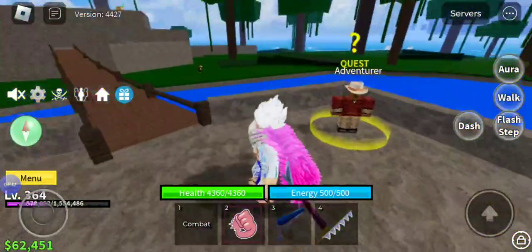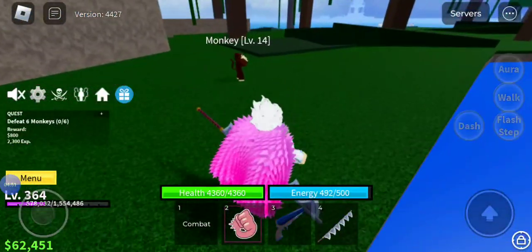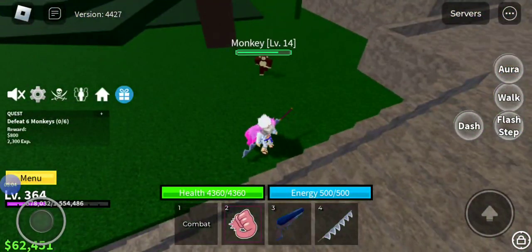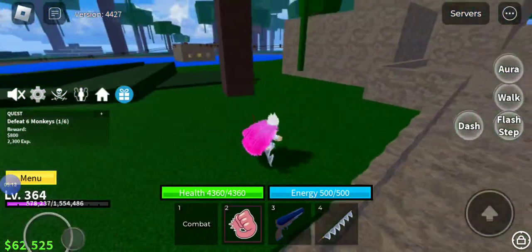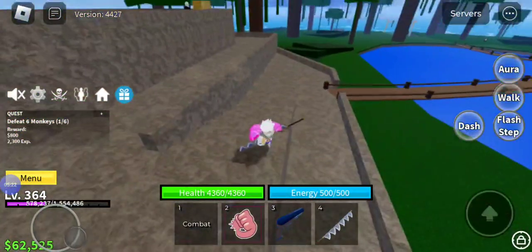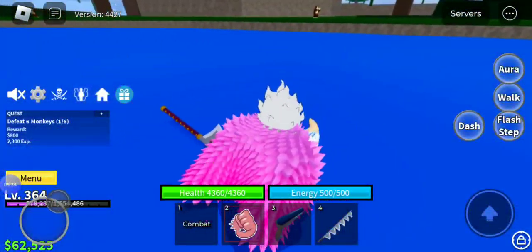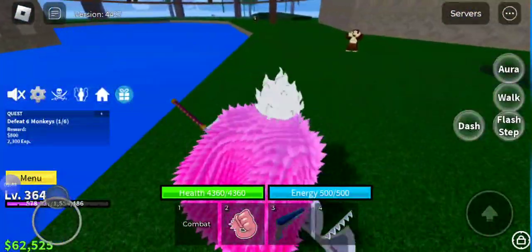I still have Combat — I need to learn Dark Step but I barely have money. Rubber fruit is good, it's a rare fruit. Light fruit is actually good too, I had it before but haven't maxed it out. Buddha is good. Portal is good but expensive — if you roll a Portal you're lucky. Magma is also a good fruit for grinding and it's rare.